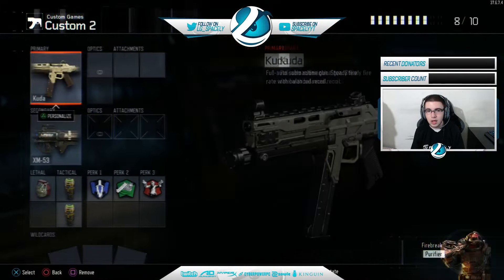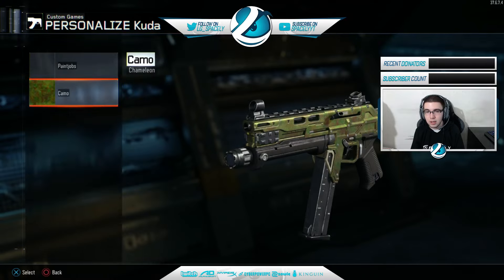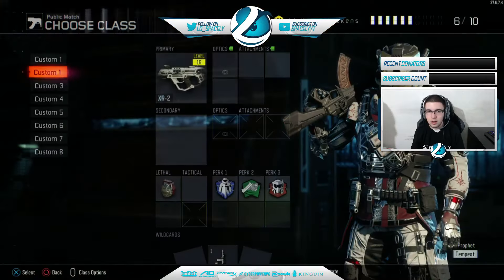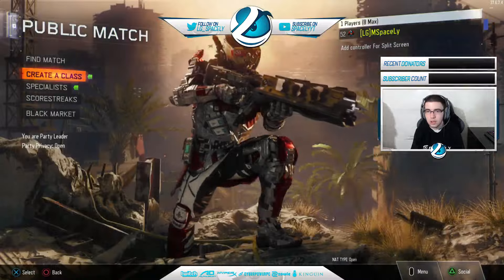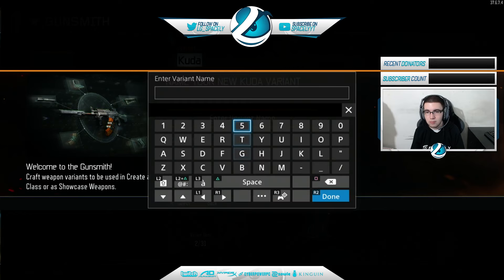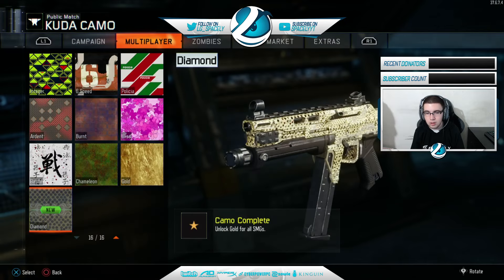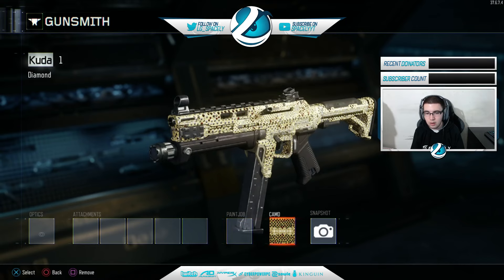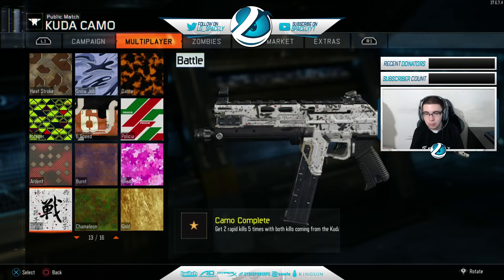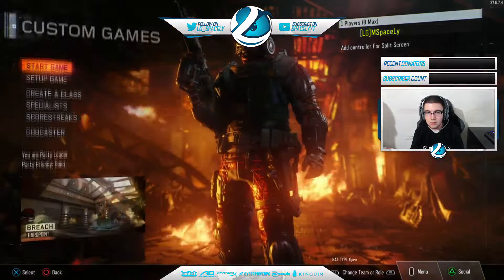So here's the quick tip before we get into the video: if I go into private match and choose the Kuda, then click camos, my diamond camo is not going to be there for private match. But if you leave the lobby and go to public match, hit the star button, go to Gunsmith, then go to Kuda and create a variant — I'll just name it 'one' to save time.